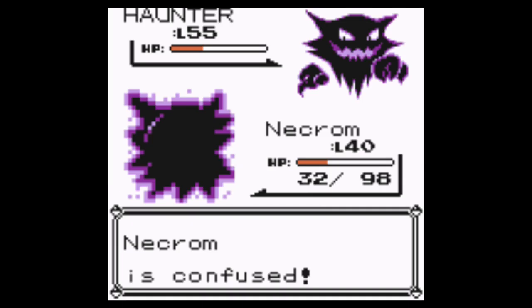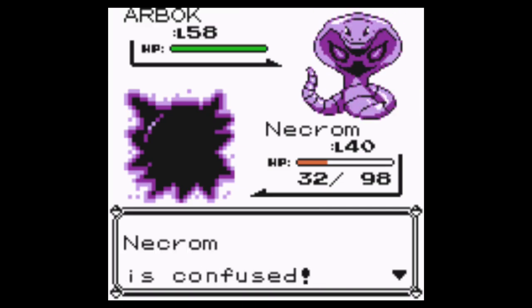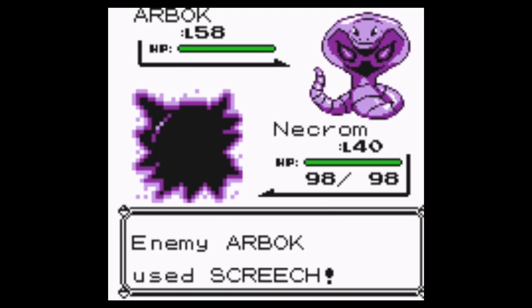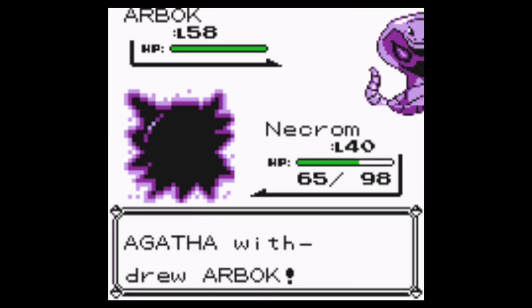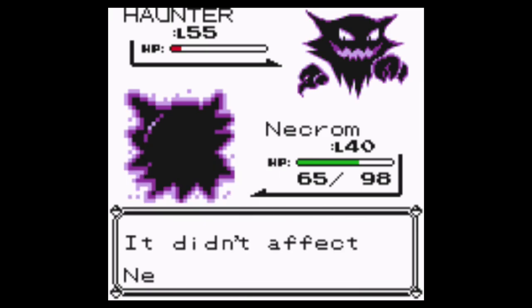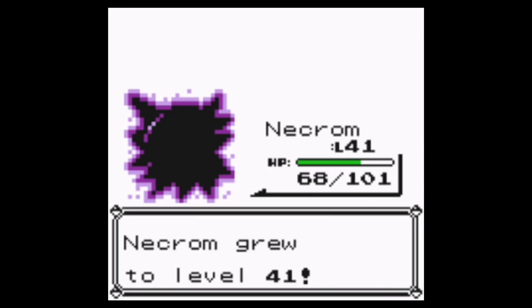At least Nightshade's doing something. What are you doing? I had him on the ropes. I'm feeling good about Necron — let's see what he can do. What about Lick? This confusion is driving me nuts. Might be able to do something here. Confused no more — about time! Nice. Okay, level 41 — that's good, I like seeing that.